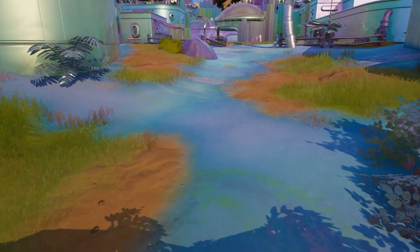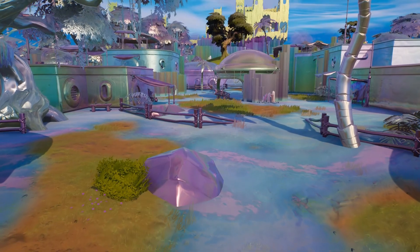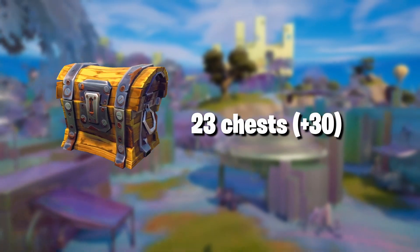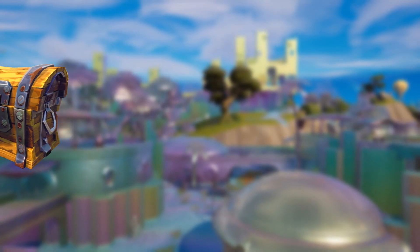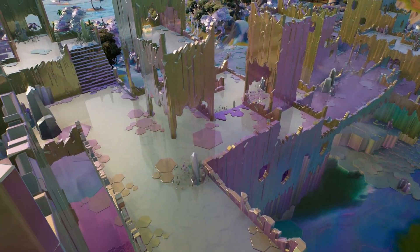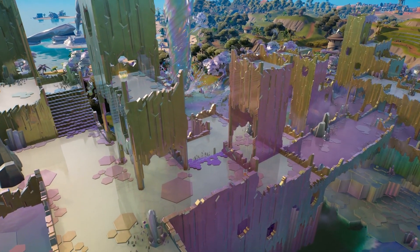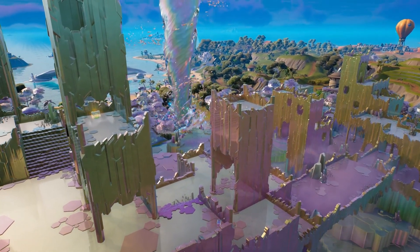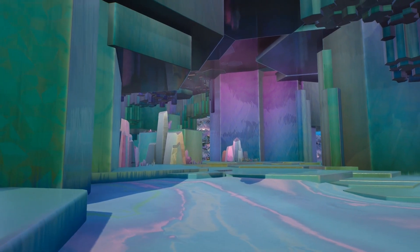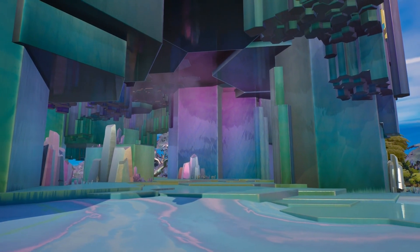The most changed POI of the season is the Sanctuary, now known as Herald's Sanctum. The main castle has 23 chests, although there are 30 more in all the areas around it. Its loot score for the whole area is a decent 57, and that excludes the mythic AR that you can get there, as my guess is that it will be removed from comp at some point soon. The main issue will be the lack of materials, especially in the main castle, and if the mythic is removed I don't think it will be a particularly powerful drop spot.